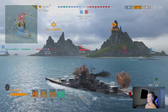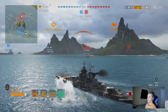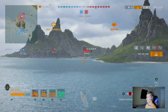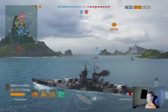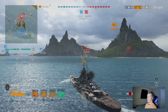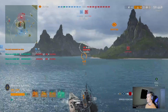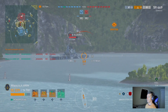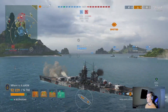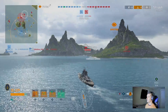We go ahead and turn around, and we'll notice this Alaska is in the middle. This guy could have been a huge problem if he played it a little bit better — he was alone and overwhelmed by a lot of ships. We go ahead and switch to AP because he is broadside, but he does a decent job angling up. If I were him, though, I would have kept backing up to that curve. But he doesn't, so we're just going to farm him and get a nice little damage total off of him.